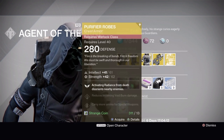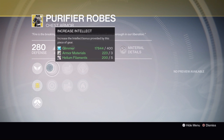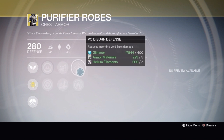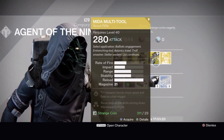Warlocks have the Purifier Robes chest armor. The exotic perk is 'Burn Brighter' — activating radiance from death disorients nearby enemies. It's got increased intellect or increased strength, special ammo or heavy ammo, void burn defense, and solar armor. It's for Sunsingers, and it's really only useful when you die and there are enemies close by — you essentially blind them with it. There are better all-around exotics for Sunsingers, but if you have that situation, they're pretty fun to use.